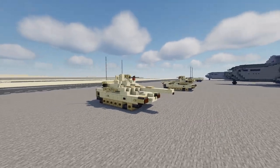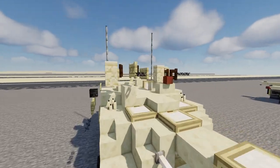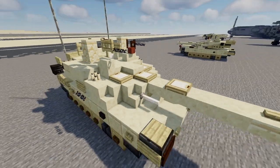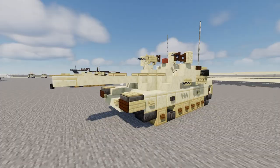Since it is a newer Abrams tank it does have the CROW's machine gun which is remote controlled and uses a 50 caliber gun. Right over here is the M240 machine gun. There's also another M240 for the coaxial and the 120 millimeter gun for the main gun.